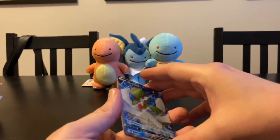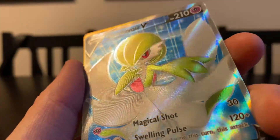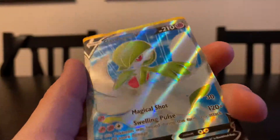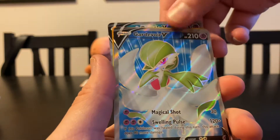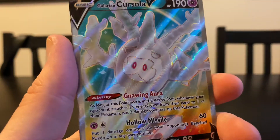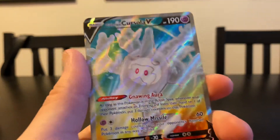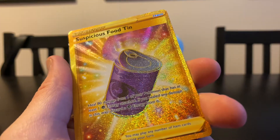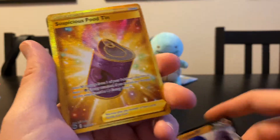Holy cow — one good pull per pack basically. We haven't had this kind of luck in a long time — we've got this Gardevoir V. I'm going to show you the texture up close because it is really cool, like fingerprints. This pulled me back into Pokemon cards — just the quality of cards now. A+, I am thrilled. And on the end, the terribly aligned golden suspicious food tin. But I'm really happy to get that, and finally the Grapple Lokt V.